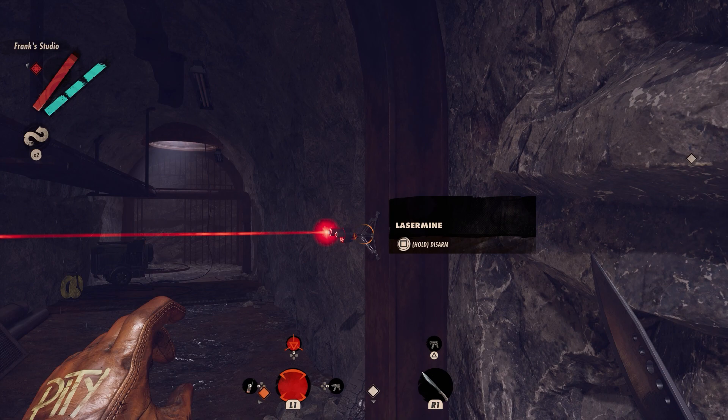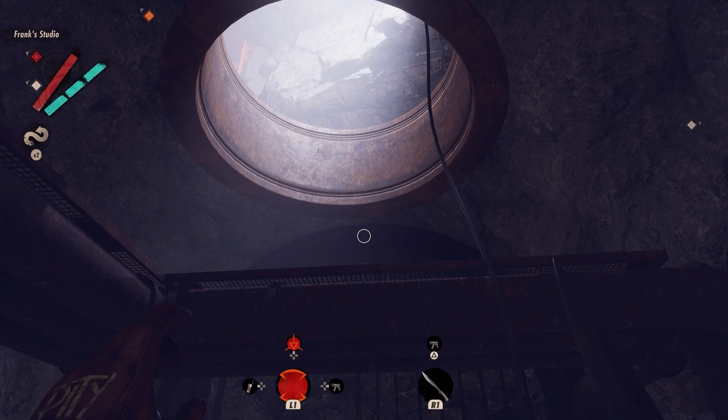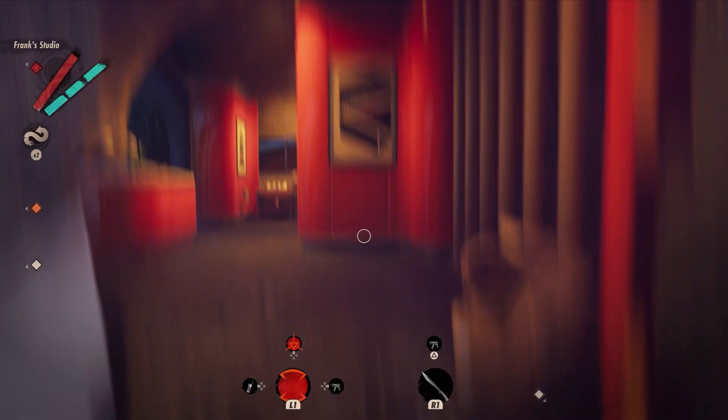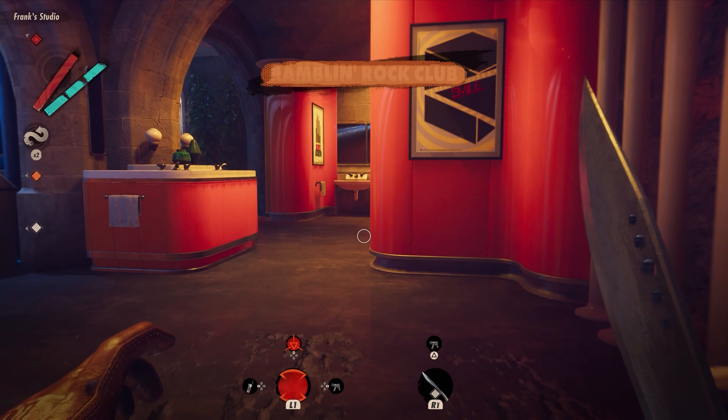The best part is you can do this without any powers — you don't need blink or Deathloop's equivalent of blink. Jump up there through that hole and you'll be in the bathroom of the Ramblin' Rock Club. Just to the right of this guy here, there's a door that needs the hack-a-ma-jig. Hack that and you're in. Congrats!